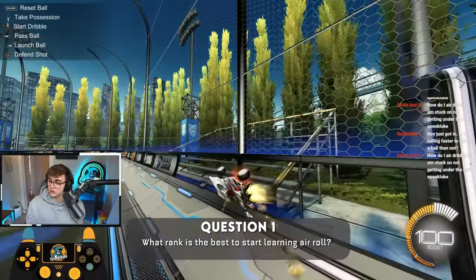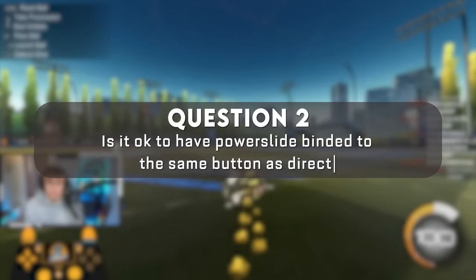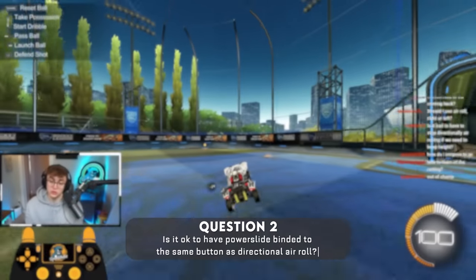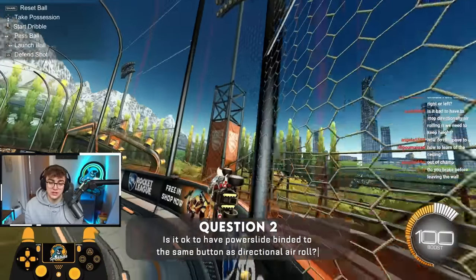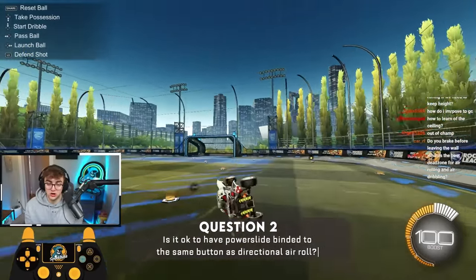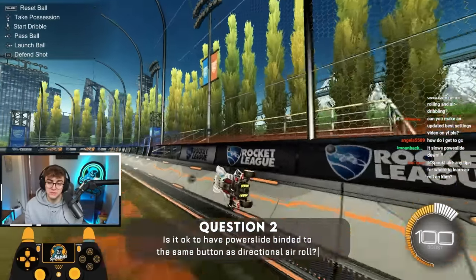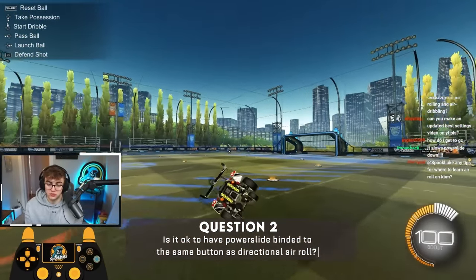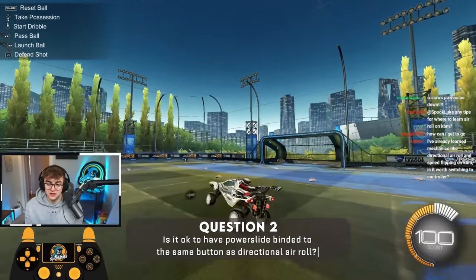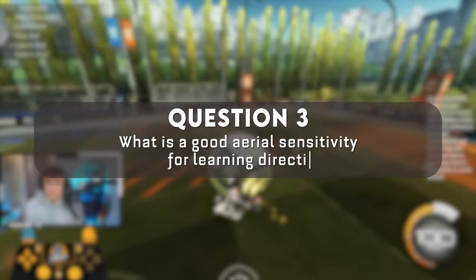Is it okay to have powerslide bound to the same button as directional air roll? If you put powerslide and directional air roll on the same button, it will make your wave dashing really hard. I've had players in my coaching program have to change their controls because of this. Do not put air roll left or air roll right on the same button as your powerslide.